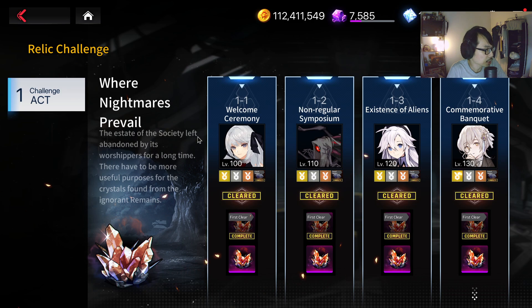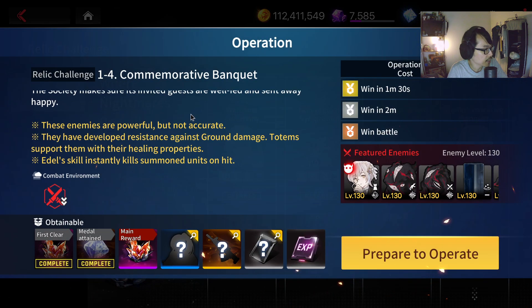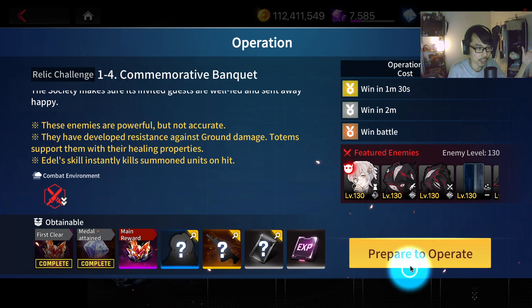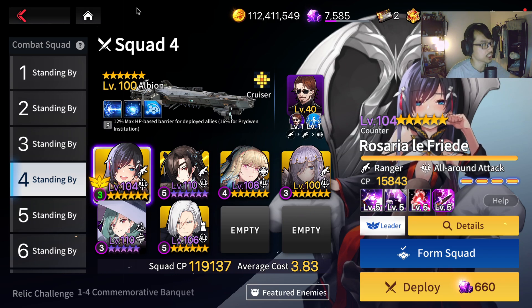By the way, I didn't show the debuff. Looking at the combat environment: Mech HP minus 20% per second, Attack and Skill hits minus 70%. So you can't use Awakened Horizon or Janus — those are flying units but you can't use those. You have to use Counters. This is why we were using these specific characters.